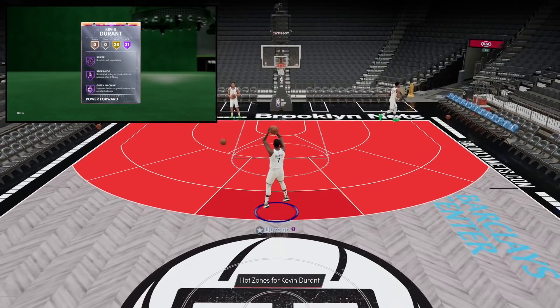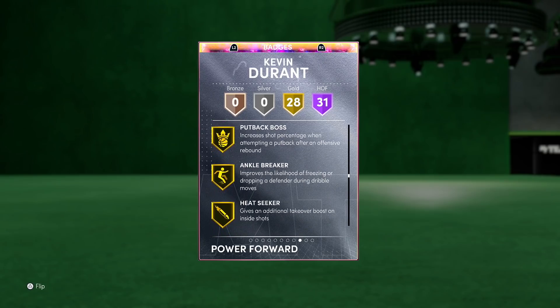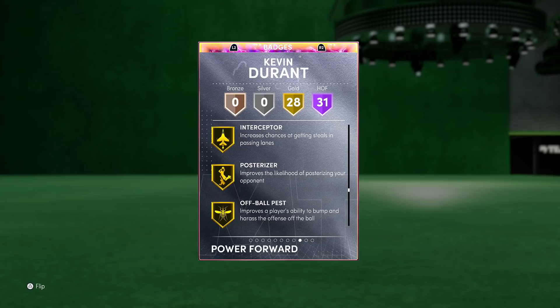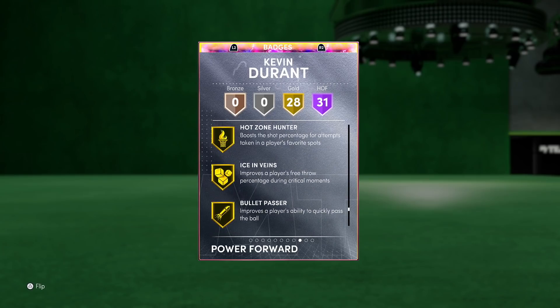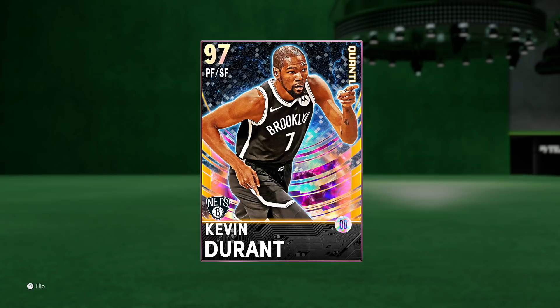They gave this man two of the best Hall of Fame badges: Hall of Fame range and Hall of Fame clamps — that's just nuts. Also Hall of Fame rhythm shooter, downhill, handles for days, quick first step, tight handles — what can this card not do? Unpluckable, clutch shooter, sniper, stop and pop, green machine, tireless shooter, volume shooter, hot stopper. There's literally nothing this card is not going to be able to do offensively. Gold badge wise you see more insane stuff including rebound chaser, posterizer, interceptor, dimer, pickpocket — this card is a complete package.